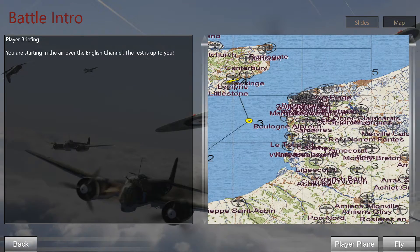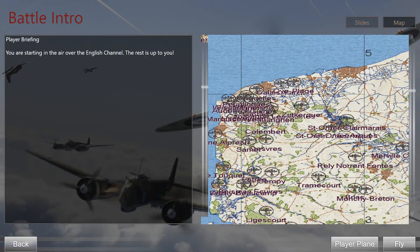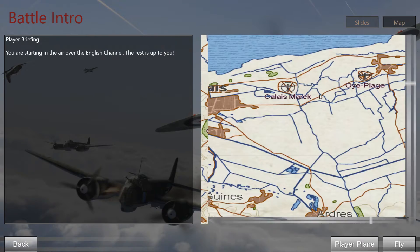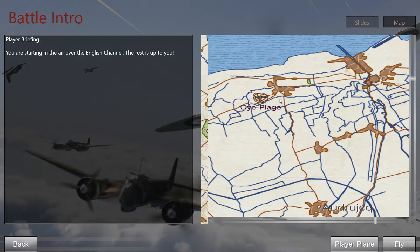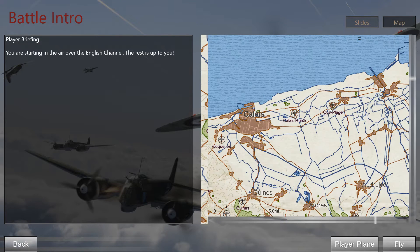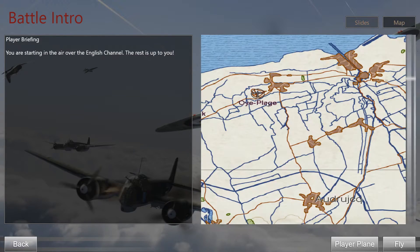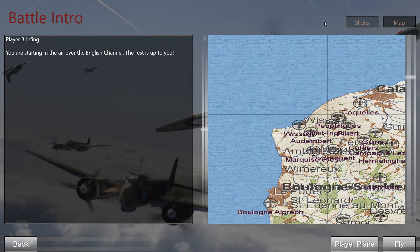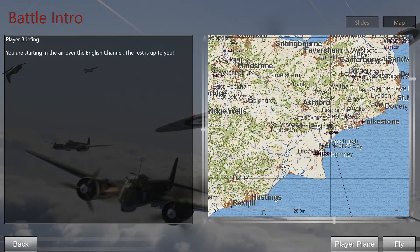I also noticed that when I finally did get the map to where I wanted, I was unable to click on the airfield spawn icon. I tried to join two or three different servers and I was unable to join — I was unable to select the spawn field. I clicked on the flag, the icon was white, but I couldn't actually select it, and the maps are jumping around like this.